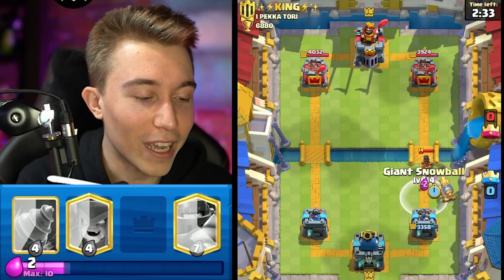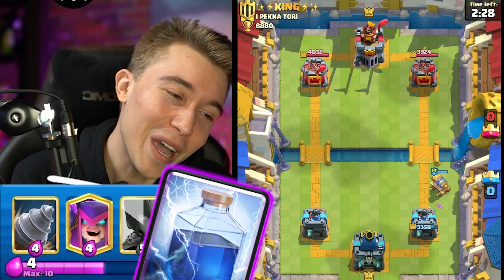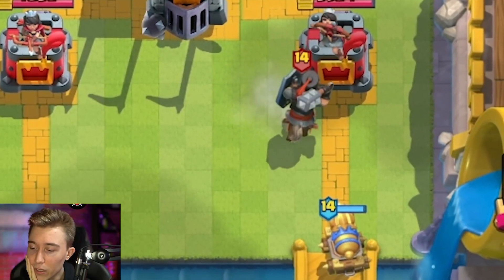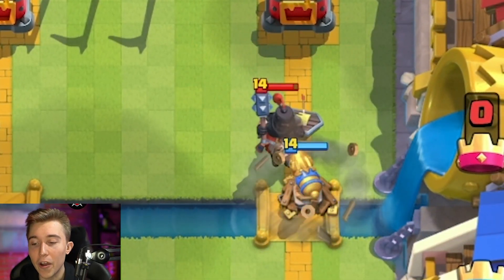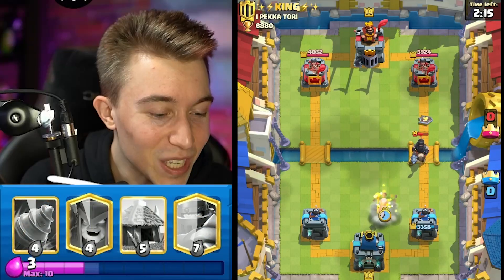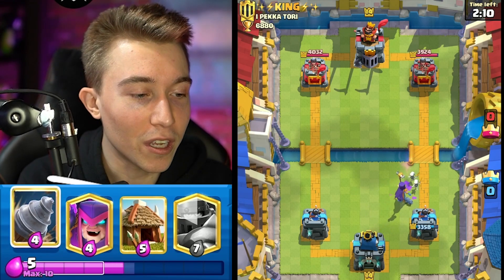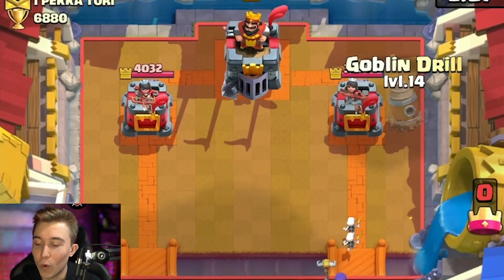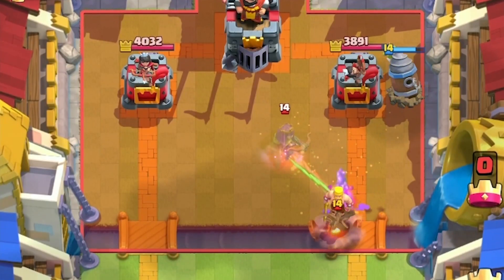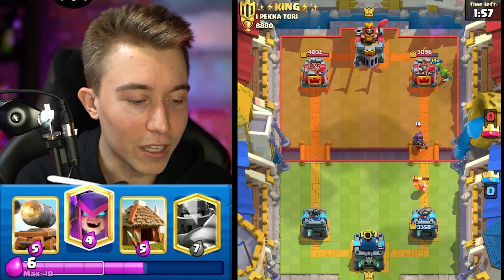Usually traditional ram rider bridge spam decks would always have fireball or poison, but PEKKA will have lightning and it might have baby dragon in there too. He's going to have dark prince — not used to seeing that as much, but in this case if the dark prince is out of cycle we're going for the goblin drill and laying down the smackdown. Skeletons are going to distract. He'll try to apply aggression on top of the goblin drill, and if he drops some whimsical counter push we can convert it to our side of the map with the mother witch shenanigans.